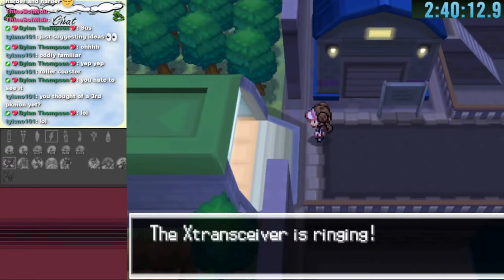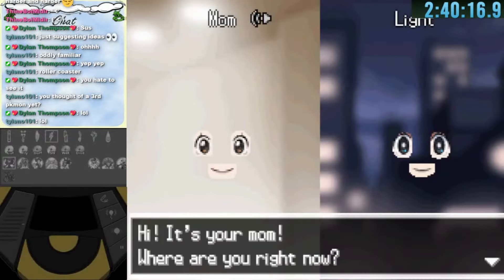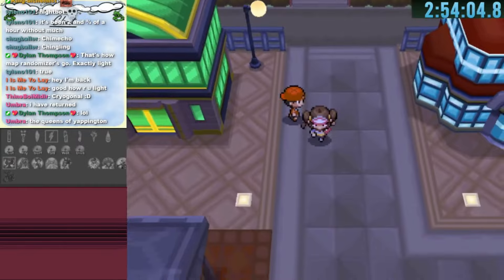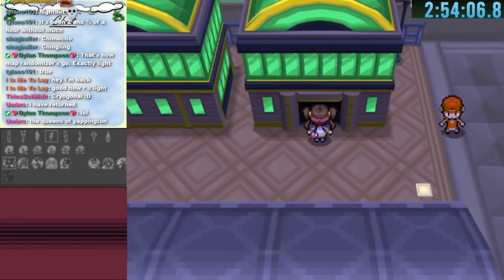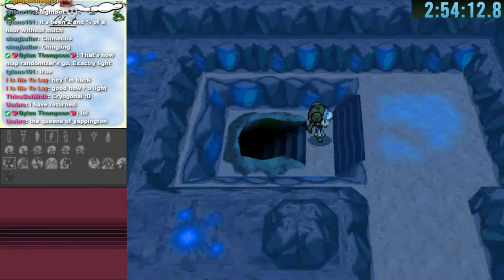We go back to Virbank City and head to the north next to the connector where we have an Xtransceiver call from our mother — with faces strangely missing. We get back to the Pokemon Center. Still more areas to explore; Driftveil City has a warp leading to Chargestone Cave, which adds a new pathway.